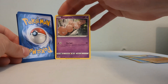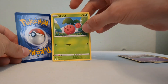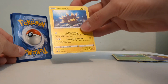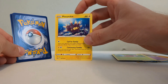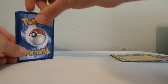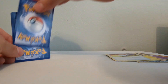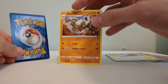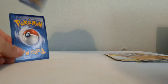Classic Exeggcute. That's a really good anime artwork style - another Pokemon capture. I grabbed a Groudon - I didn't see Groudon that much lately in the cards, so that's good to see.